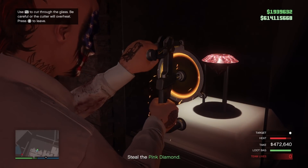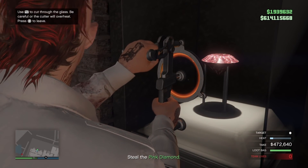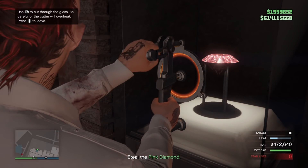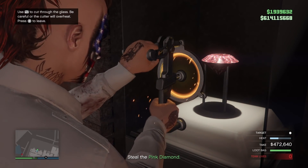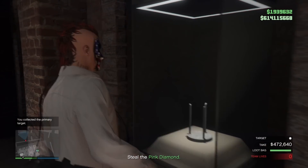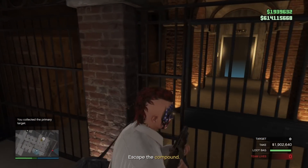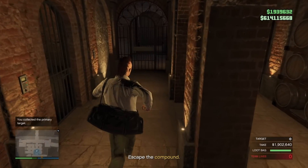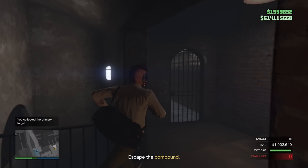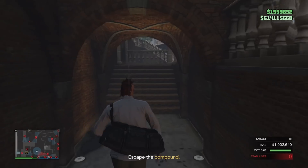Cutting through — look at that big old pink diamond. God, it looks good. I think it's like a thousand carat diamond — it's huge. We're cutting through, get that knocked out, grab that bad boy. Look at that money go up — 1.9 million, 1 million, 902,000, 640. That's not what we'll be getting; we have to pay our cut a little bit here, but it's still a really good take.